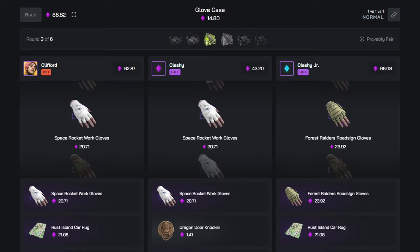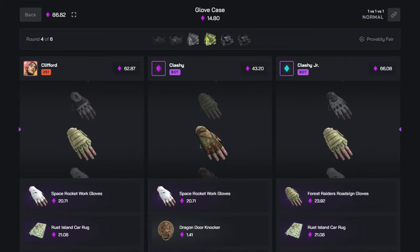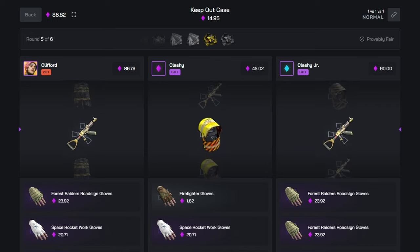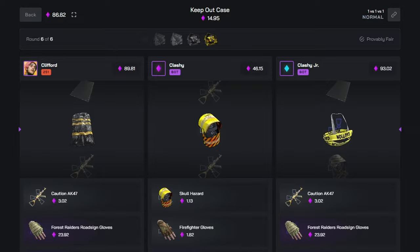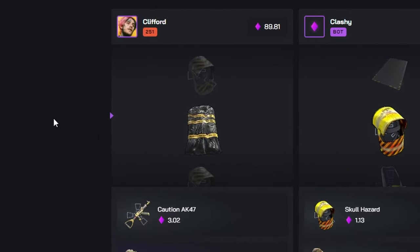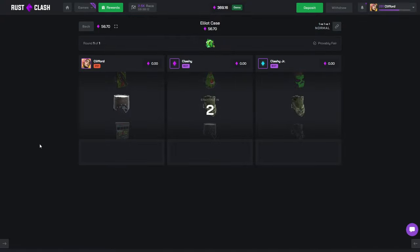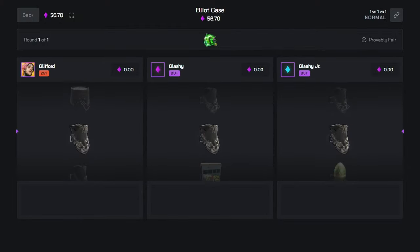We're actually losing right now but far right just hit nothing. Far right needs to miss one ticket and I need to hit every ticket - I don't think it's possible unless I hit a bag. Last case, come on, let him miss. That is actually perfect! The fact I doubled up the cases made it a 1v1v1 and just won. We've got to show our respects to the elliot case - it's literally the reason we did it.